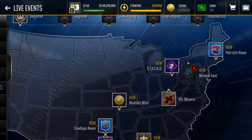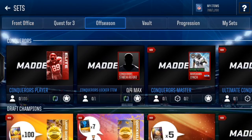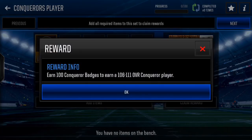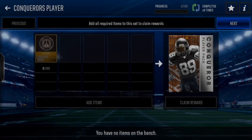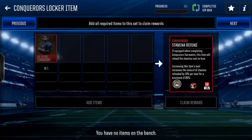Now these are fully live events. Let's figure out where the sets are. The Conqueror player comes just from playing the live events — that gives you a 106 to 111 Conqueror player. Then there's a locker item: any of the Conquerors, you get a stamina refund. If equipped, when one completes Conqueror live events, this item will refund the stamina cost on a loss. That's really cool.